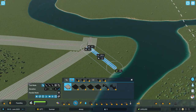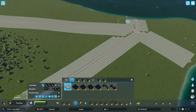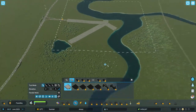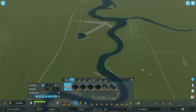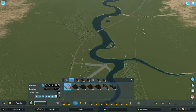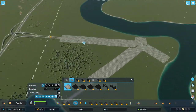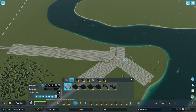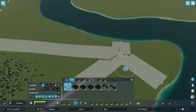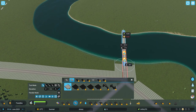Oh look at that, the game's even helping me — it's almost understanding what I want to do. So this will be the residential triangle, and the industrial triangle is gonna be over that way. Yeah, that's your triangle. Nice. Right, so let's build a bridge across it.